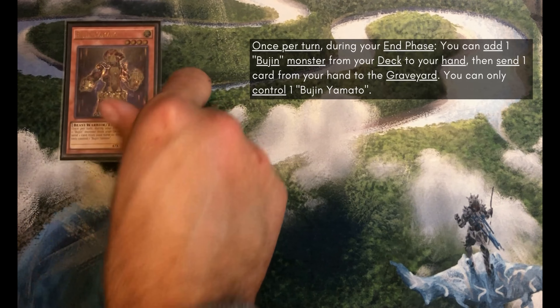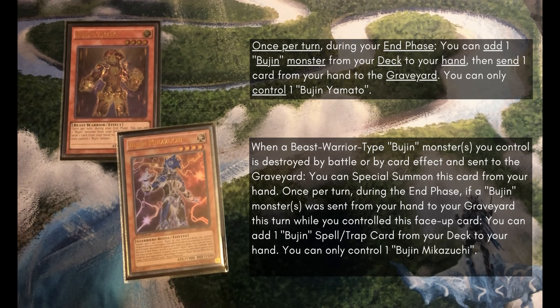For our last 2 Bujin Beast Warriors we've got the 1 Yamato because I like to get my game on, and the 1 Mikuzuchi because I like to chazz it up. These are just bodies to summon off of Torifun. Most of your other main deck Beast Warriors you would want to use their effects to get full value out of them rather than summon them off of Torifun, and so these work really nicely as replacements for those monsters.